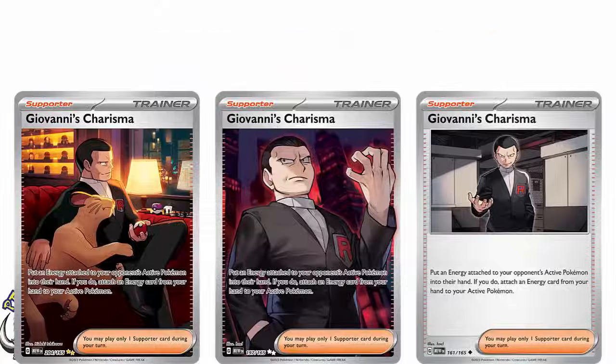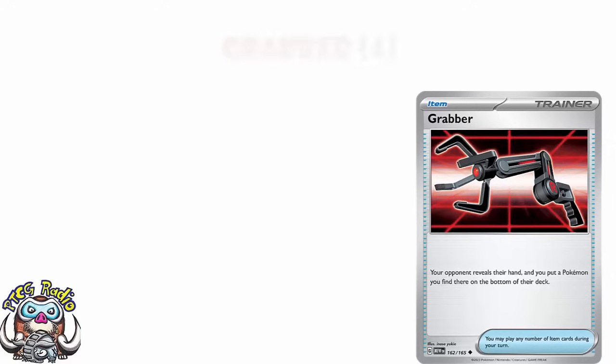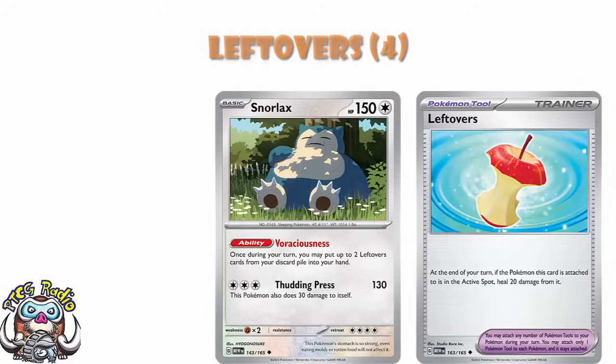Grabber is a card that might see no play or might be really good in some particular decks — look at your opponent's hand, find a Pokemon, and put it to the bottom of their deck. In control decks this could be good. I'd recommend having four in your binder. Leftovers can be really good with Snorlax, but also really good on its own because at the end of your turn, you heal 20 damage if it's your active Pokemon. Healing is good and some decks can absolutely make use of this. Protective Goggles takes away weakness from basic Pokemon — if you're playing a basic deck and your opponent's trying to go after you with weakness, this is clearly going to be busted. You need four of those.